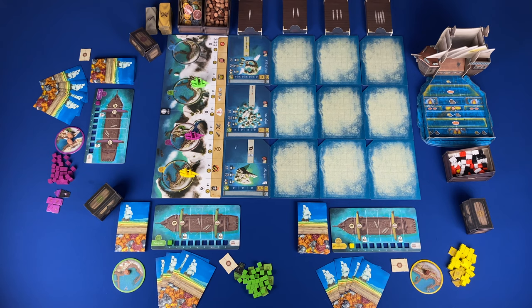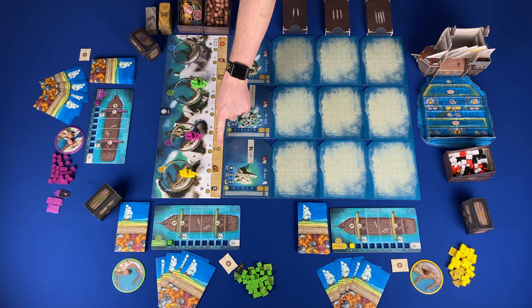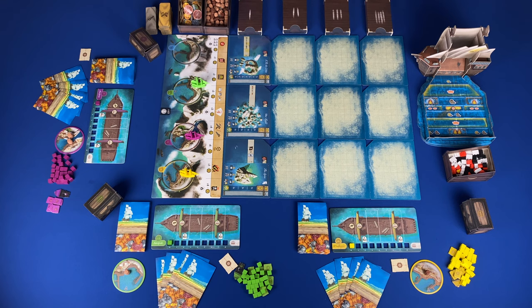The achievements are: Explorer — achieved when you explore five, four, or three ocean boards for a two, three, or four player game. Master Merchant — when you return 12 cargo. Capitalist — when you have 30 or more in your treasure chest. Builder — when you own five or more buildings. Expert Sailors — when you have three level four cards. Elite Vessel — when you have four ship upgrades. Settler — when you have six or more permanent cubes. Terror of the Sea — when you sink a ship. And Legendary — when you win four non-building battles.